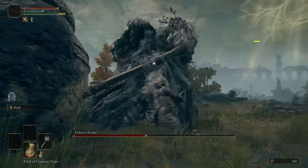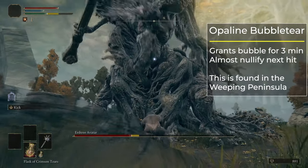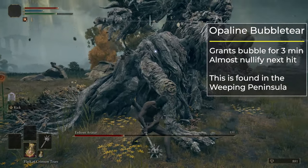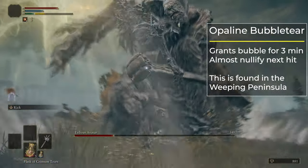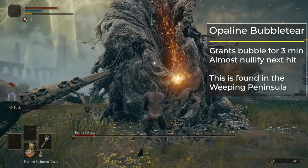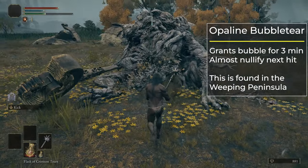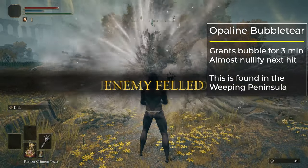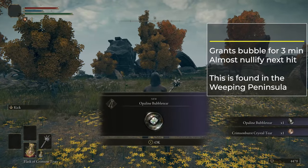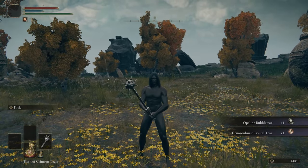Before moving on to Liurnia, I strongly suggest taking a detour in the Weeping Peninsula to get the Opaline Bubbletear — it's the Wondrous Physick flask buff you get from the Erdtree in the Weeping Peninsula. This is a huge buff: it lasts a long time and lets you tank one hit without taking almost any damage. Later in the game when everything one-shots you and you have to be nearly perfect on every boss, this is a lifesaver — you can tank one hit that would have killed you otherwise, making everything a lot more comfortable.